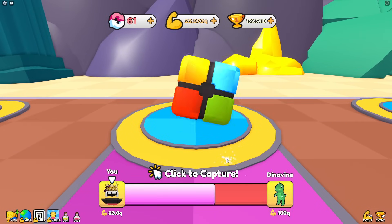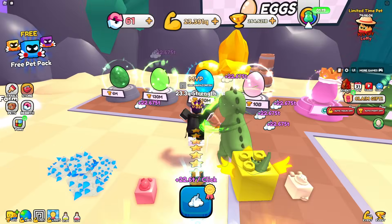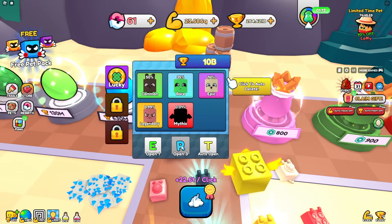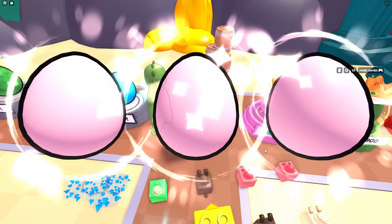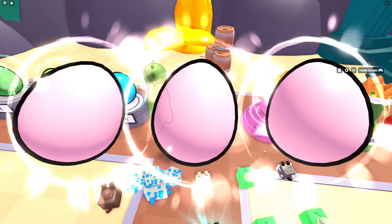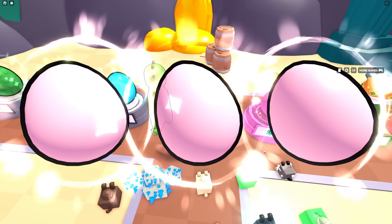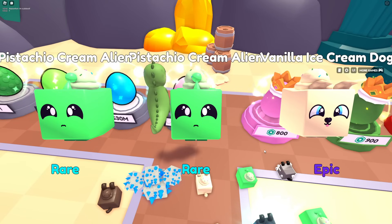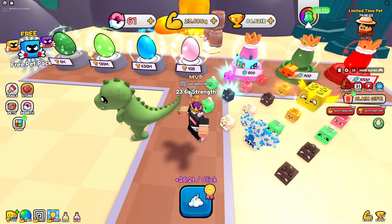I already get back all my wins spent almost immediately, which is probably how people get 10,000 rebirths. Once I get up there it'll be easy to rebirth. The best egg is only 10 billion which is so easy to get now. I just got another legendary - that's a 1% chance and I've already gotten two legendaries without opening that many eggs. I'm surprisingly lucky in this game.